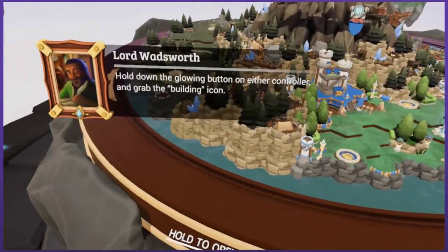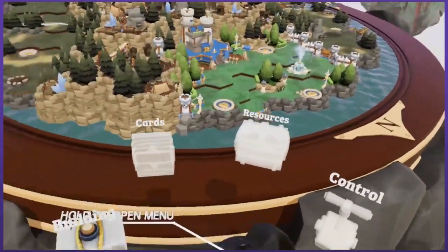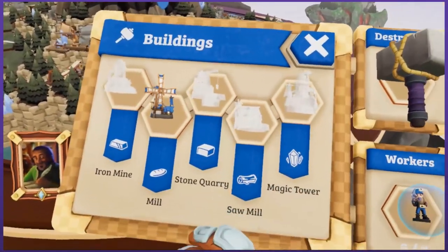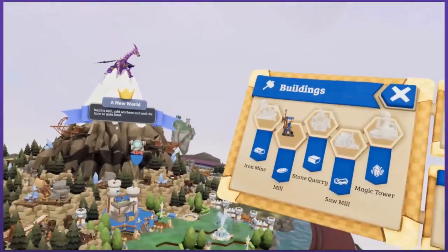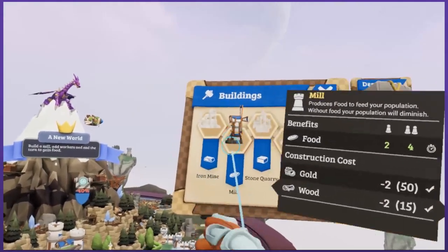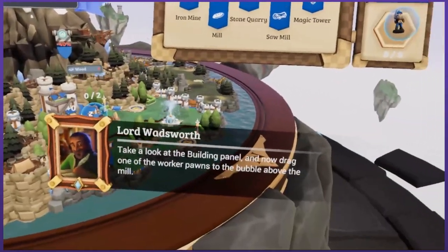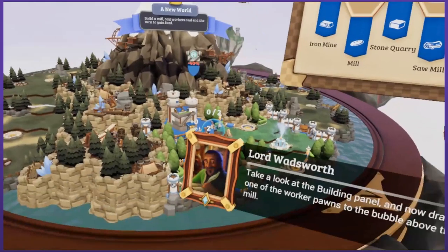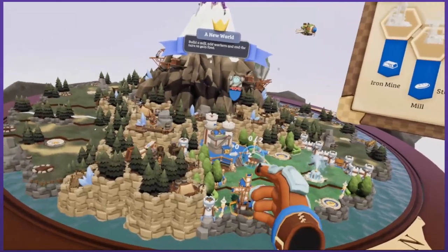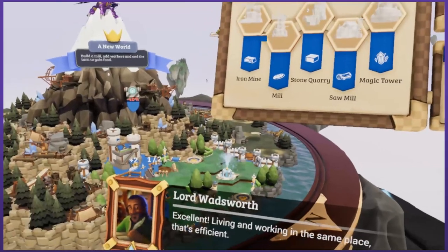I can't do that. Hold down the glowing button on either controller and grab the building icon. Select the mill and drag it to the glowing hotspot in your region. Take a look at the building panel — shooting it right out there. And now drag one of the worker pawns to the bubble above the mill. Just one of these guys. Oh, go to the bubble. Excellent. Living and working in the same place. That's efficient.